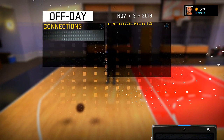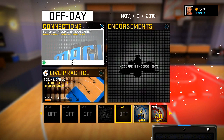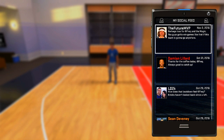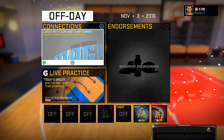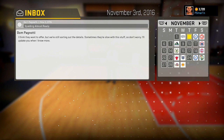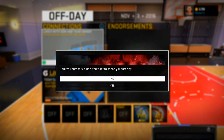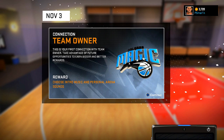Let's go into the shoot around. We're gonna see what's next. Looks like we have an update — lunch with Dom and the team owner, choose intro music and personal arena sounds, or we have a live practice or endorsements. Let's see if we have any new endorsement opportunities. Stance socks and Spalding — almost ready. I say let's go ahead and do lunch with Dom and the team owner. Let's go ahead and do it.